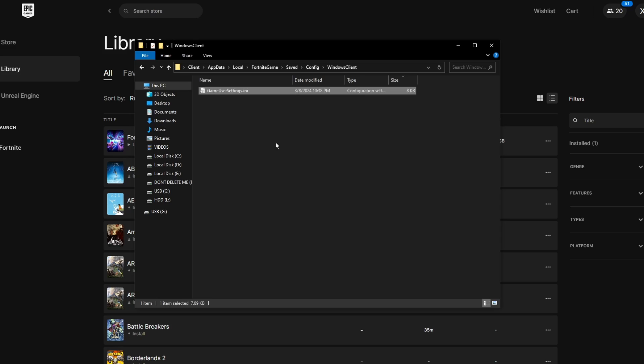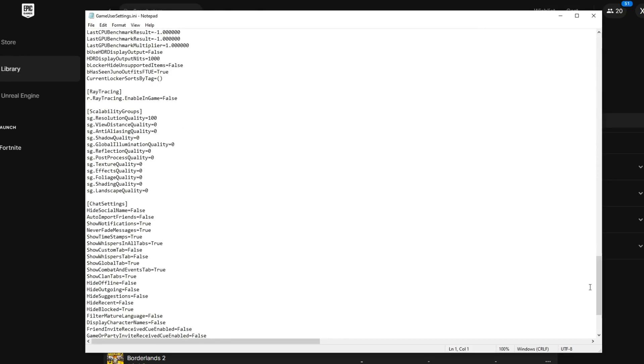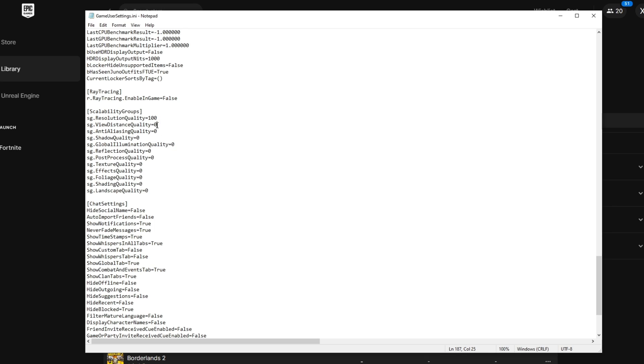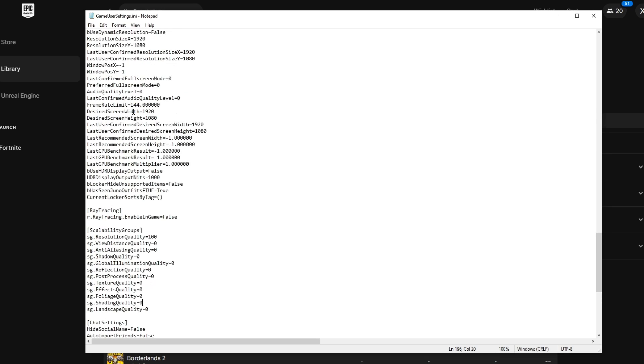Once you've done that, scroll all the way down in the file and make sure all settings are basically set to zero. View distance you can change in-game to whatever you usually use, but leave everything else on zero. Frame rate limit — change this to whatever you usually use. If you're on a 240Hz monitor and get 360 fps consistently, cap at 360; if you get 240 fps consistently, cap at 240. For desired screen width and height, change this depending on your resolution — I use 1920x1080 and 144 fps since I have a 144Hz monitor. Once done, click File and Save.